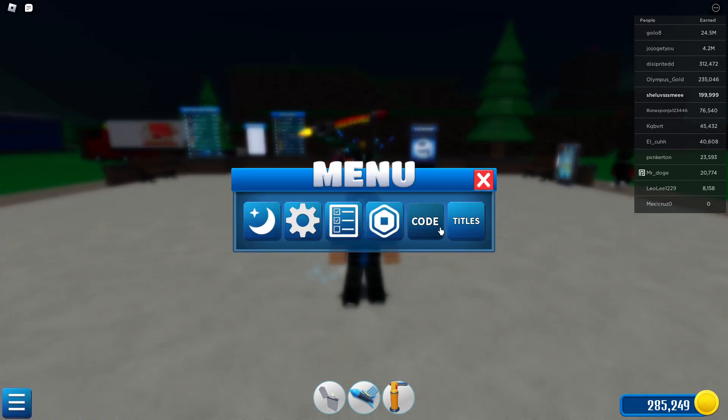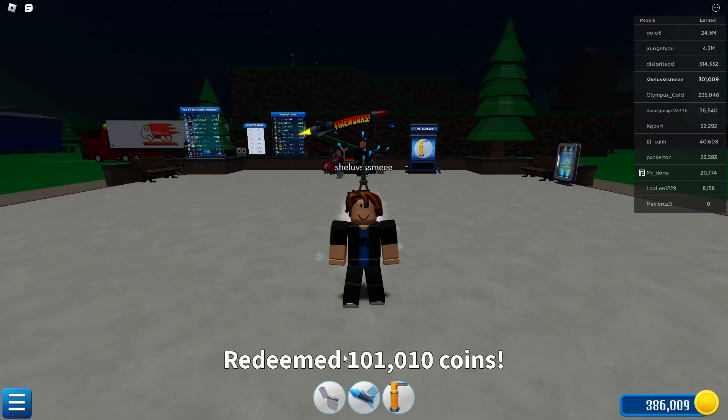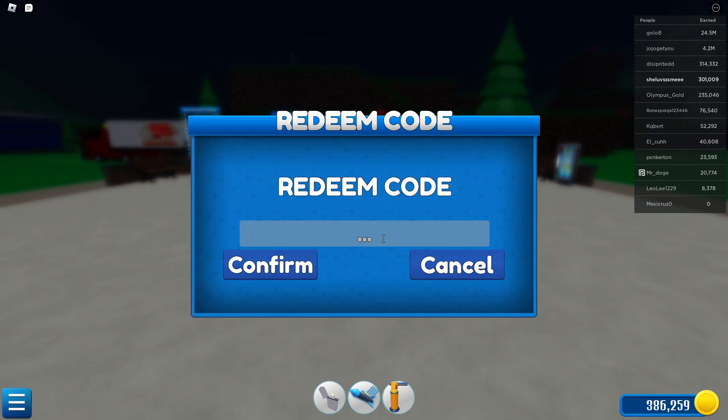Our next code will be 10M VISITS, just like this, all in capitals. Once you've got it, go ahead and redeem it and that will give you 101,010 coins.